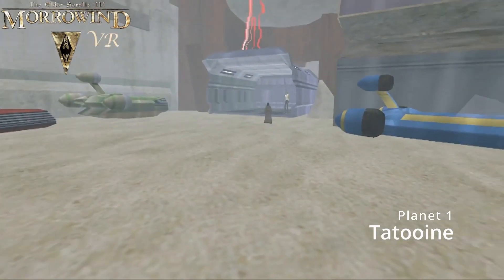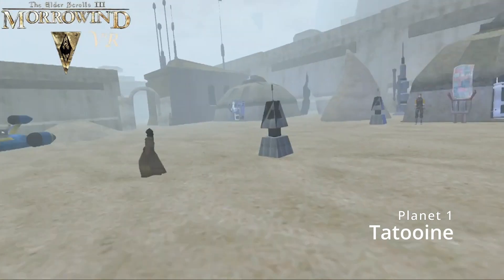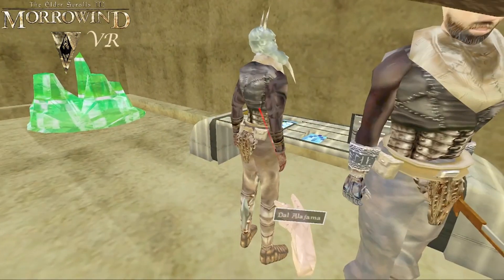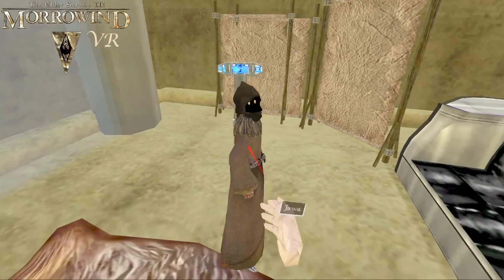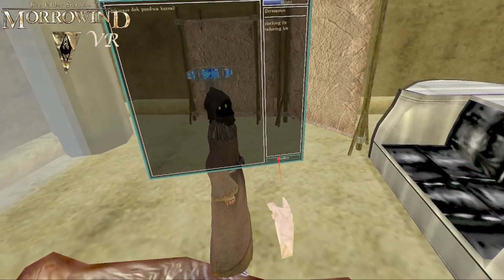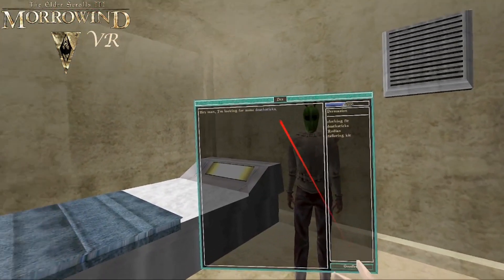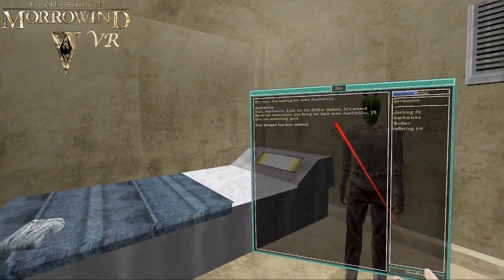First off, Tatooine — the starting area. This is the hub of your game, the new Balmora. If you get in a bind, you'll probably end up coming back here. With it being the starting area, it feels more fleshed out than other places with a lot more interesting NPCs to talk to. There are some early game enemies to fight in the Rodian district and some early game interesting weapons to try out. The quests lead you onto some investigative work and some fighting, giving you a nice stepping off point into the game.